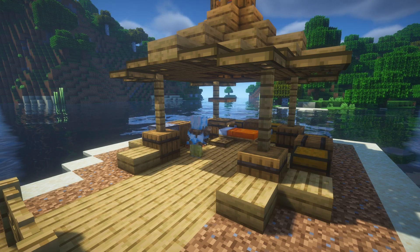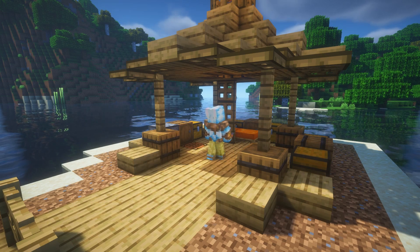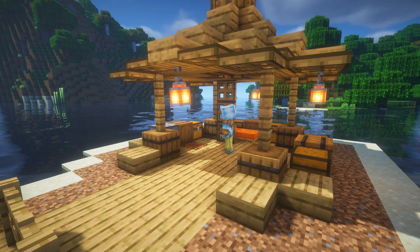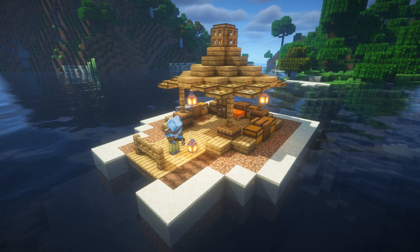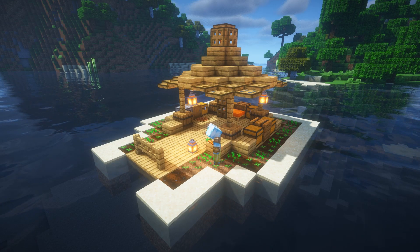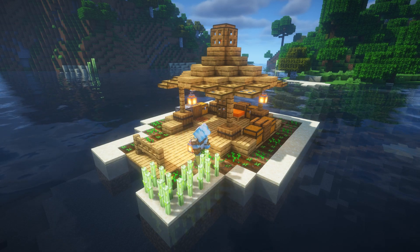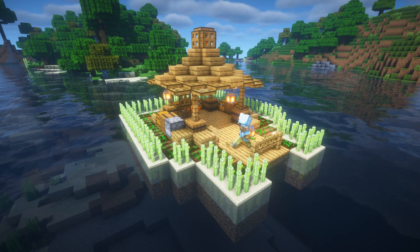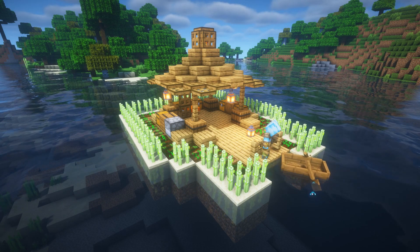Use trapdoors to make a sunscreen and place some lights. Grab whatever seeds you have — I used carrots and wheat, and of course the sugar cane. Don't forget your boat, and this base is done.